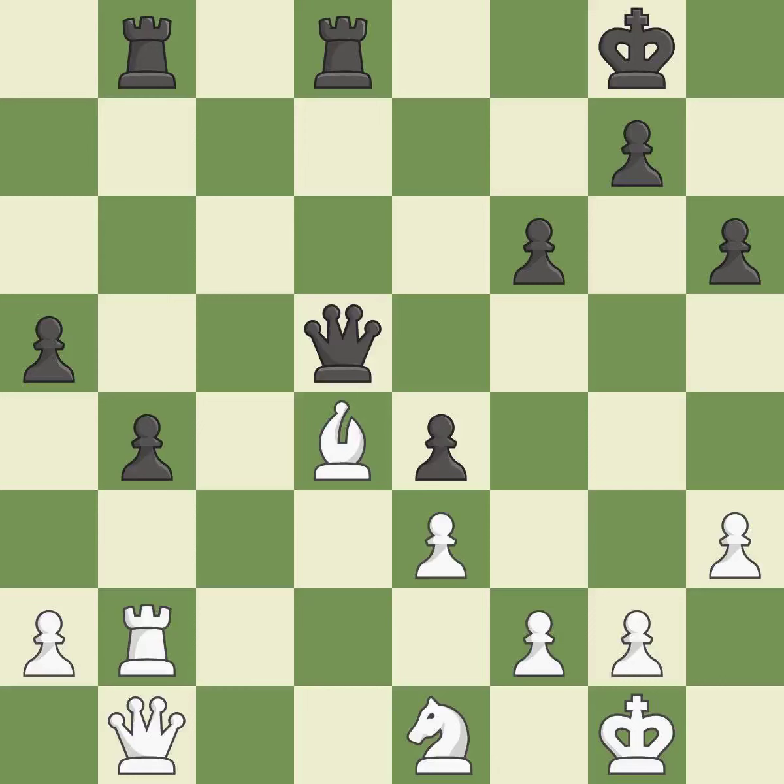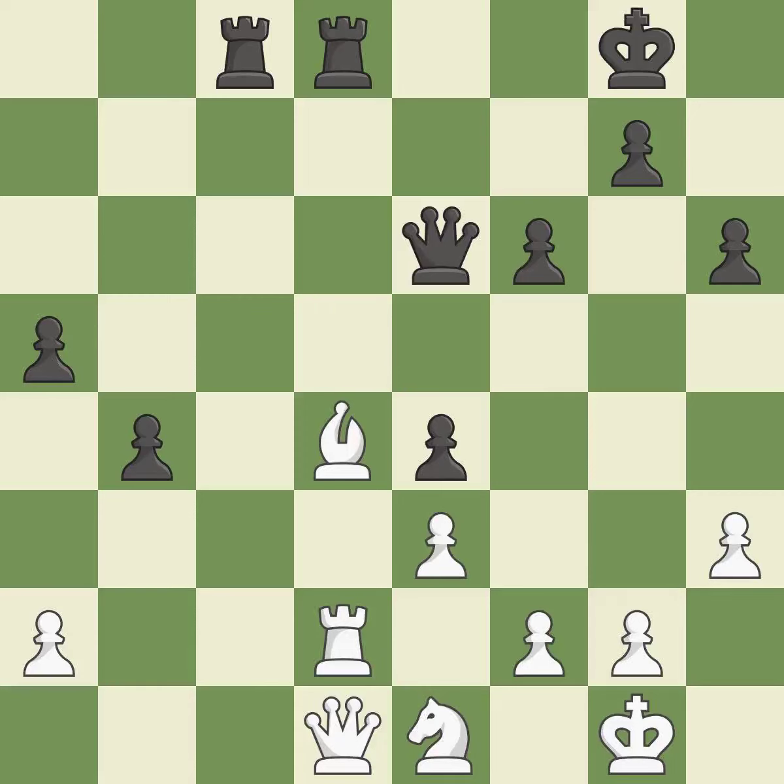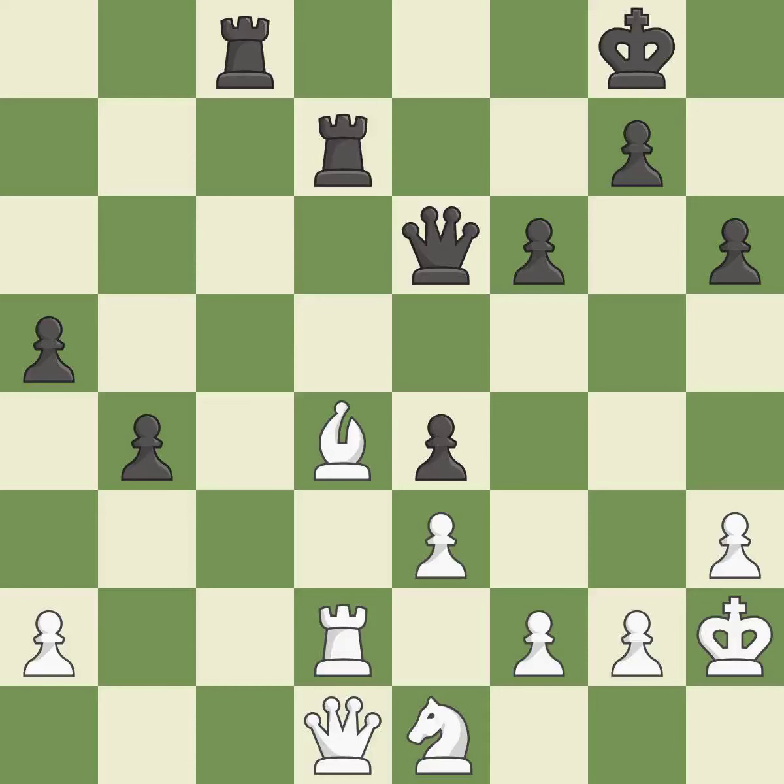It is quite good. The best choice is this one — it is ideal. This takes an open file, a common method for activating a rook. While not a mistake, that is also not the wisest course of action. There were worse moves, but also something much better — it is an inaccuracy. The game was close to balanced, but now black is worse — it is a mistake.